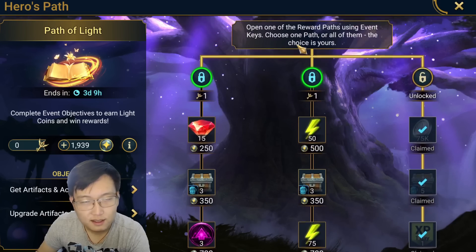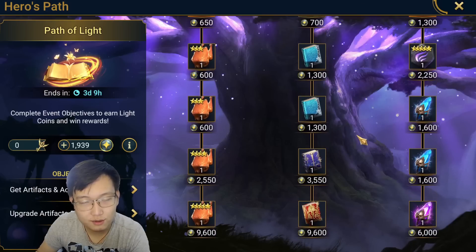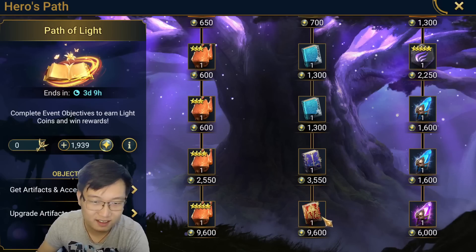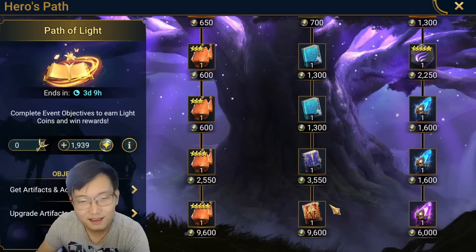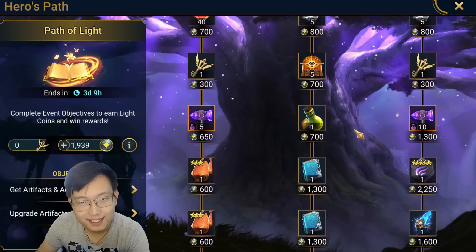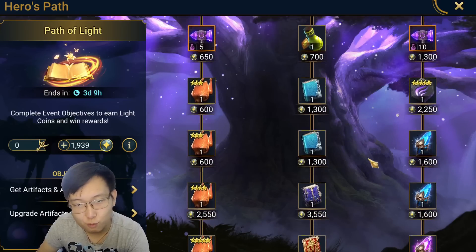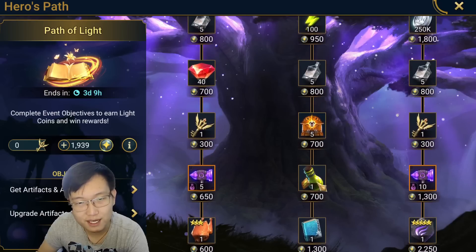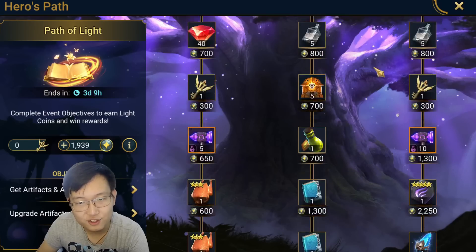For the middle tree, I think this is the longest tree — it took 21,000 light coins. I think the books are just really not worth the effort. Even if I think about the legendary book, as a normal player it's really not worth your silver just for one legendary book. For the middle row, I'll probably just stop right here to get the energy.